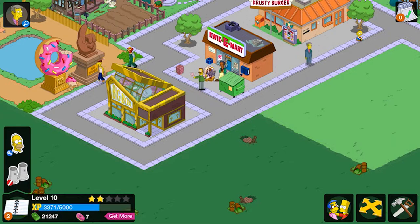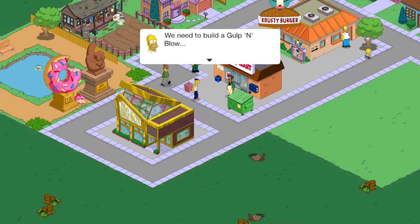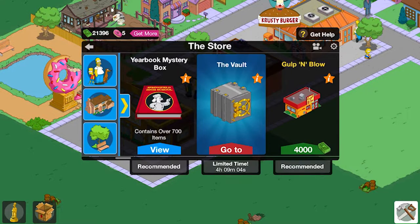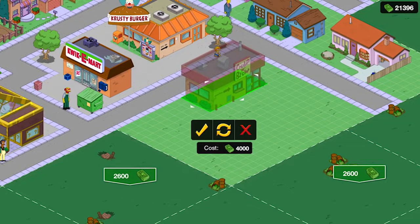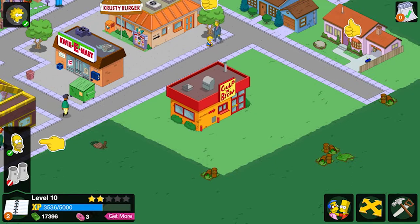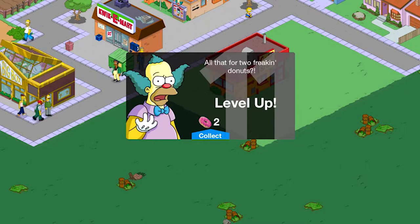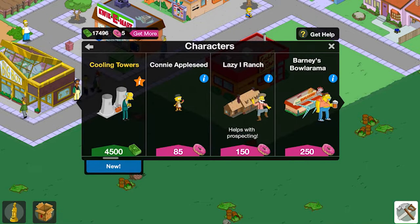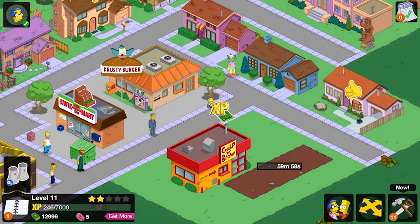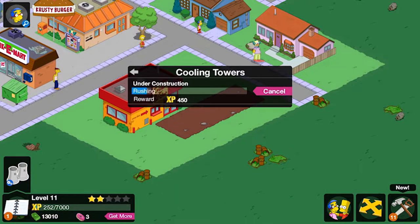We have to be level 11 to put the nuclear plant down. We need about 1700 more XP so we'll speed up Homer again — we're on five donuts now. We'll build a Gulp N Blow — four thousand cash. We'll place it there for now. That's two donuts and 400 XP, we speed it up and now we only have three donuts. We level up — thank god! All that for two donuts. Now we can get the power plant for 4500 — we'll put it there, that completes that. We have five donuts.